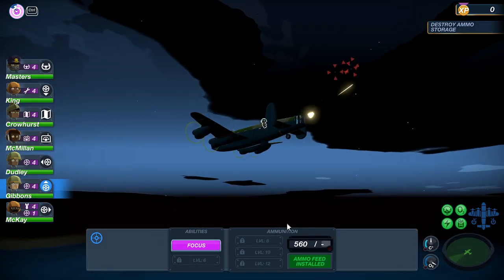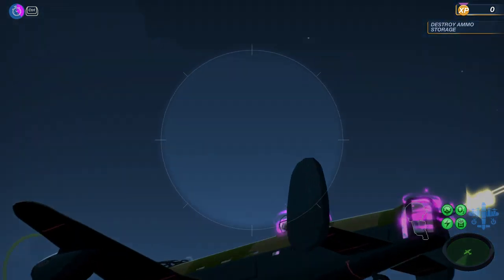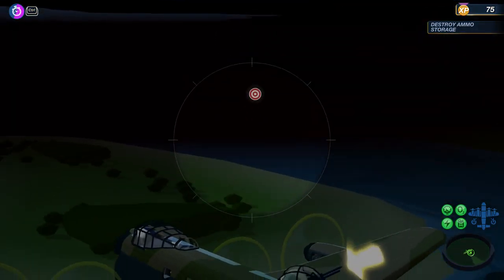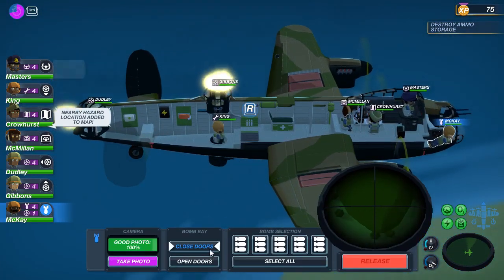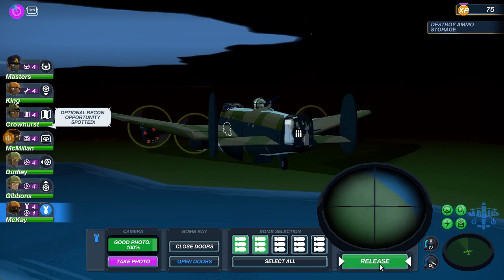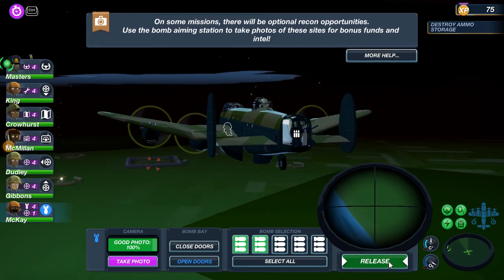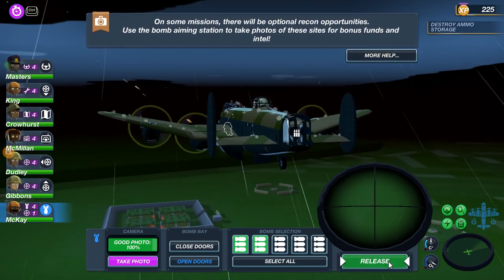We're going to go ahead and use our focus ability. I'm slowing down here just to give me a chance to set these abilities — this should help quite a lot. We've got some pretty good starting gunners. Got a hazard location on the map. We could take it out. Or is that the ammo dump? This could be the ammo dump. We're going to start the bomb run. Let's get McKay over here. Open up those bomb bay doors. I'm just going to select two bombs for now — we might need more.